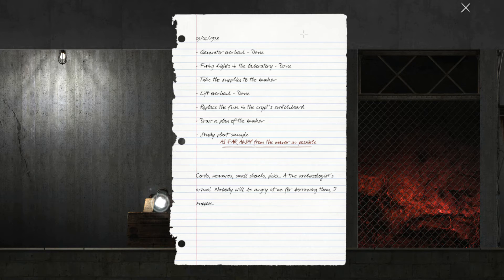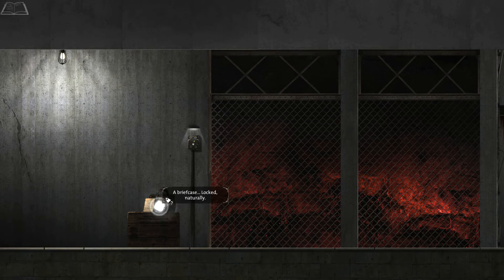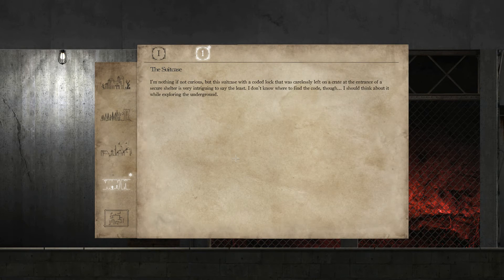Taking supplies to bunker. Lift overhaul done. Replace the fuse in the crypt switchboard. Draw a plan of the bunker. Study plant sample as far away from the manor as possible. Cords, measures, small shovels, picks — a true archaeologist's arsenal. No one will be angry at me for borrowing them, I suppose. There's a briefcase here — locked, naturally. I am nothing if not curious, but this suitcase with the coded lock carelessly left at the entrance of the secure shelter is very intriguing. I don't know where to find the code, though. I should think about it while exploring the underground.